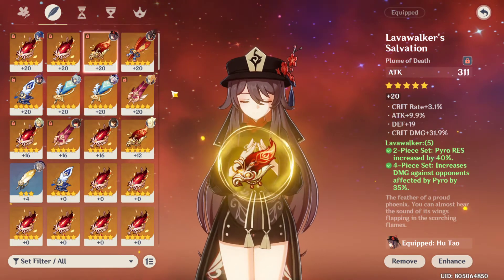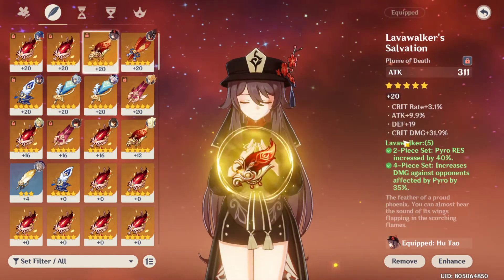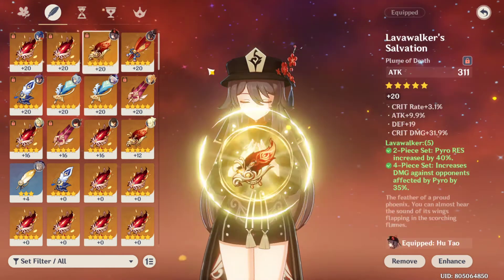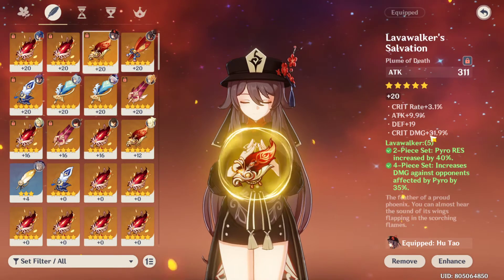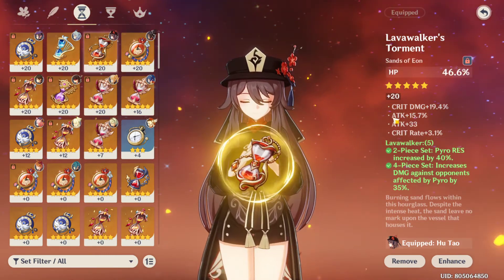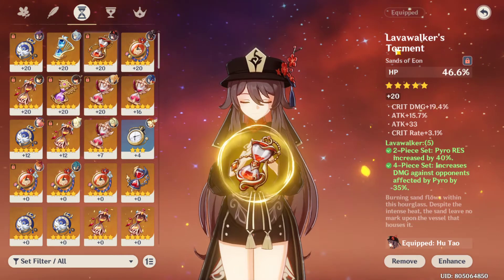I decided to use this feather, though I could switch to one with more crit rate. With that other one, my crit damage would be lower by 31.9, but crit rate would increase by about 13. I decided to run this one because it's 31.9% crit damage — I want to use it. The hourglass has crit damage 19.4, ATK% 15.7, and some crit rate. I wish the crit rate were higher, but this is the best one I have.